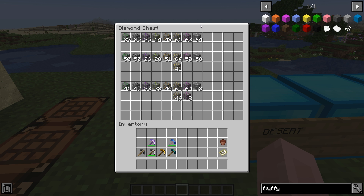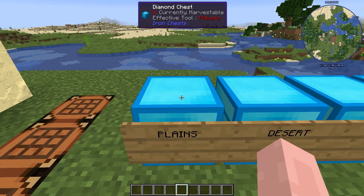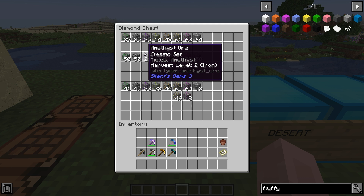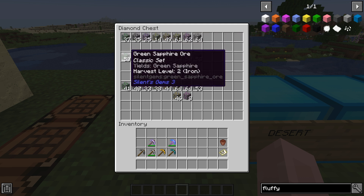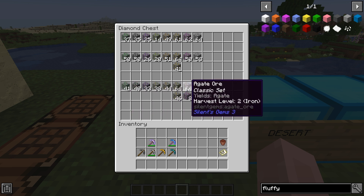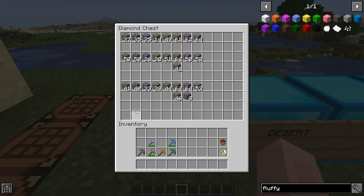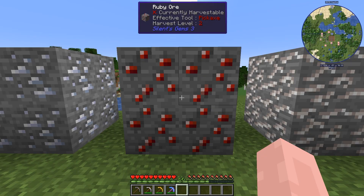To further illustrate the point: I've gone to three different plains biomes and collected all gems in each four-by-four chunk area. I get the same gems every time — green sapphire, onyx, amethyst, peridot, amber, heliodor, agate, and opal. Three different plains, the exact same gems, and that is unique to this seed.